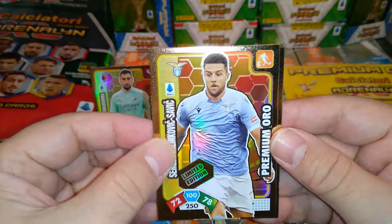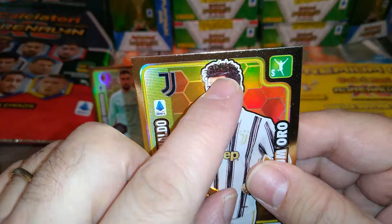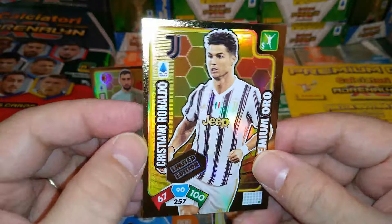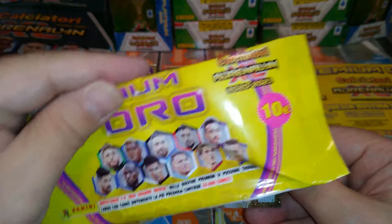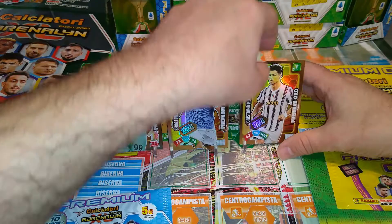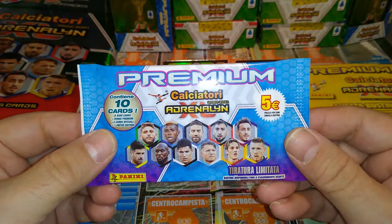Are you ready? Boom — CR7! Look at that. Very, very fantastically made card with a fantastically made haircut. No gel on your hair, mate — you need to fix it. Anyways, very nice card: 100 in attack, 90 control, 67 in defense. This is the standard gold limited edition that comes in these packets. So you get Donnarumma, Milinkovic-Savic, and Cristiano Ronaldo. Fantástico, as they would say!